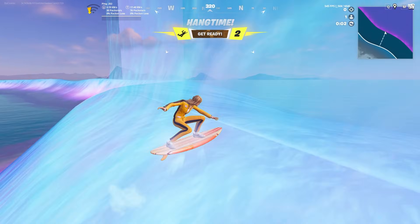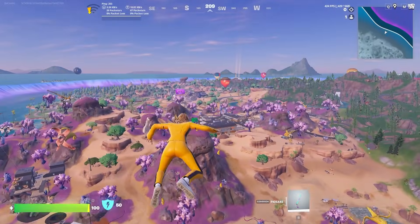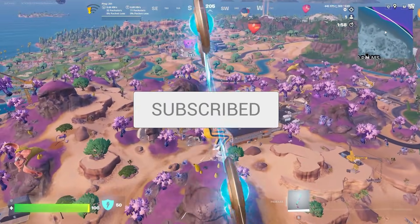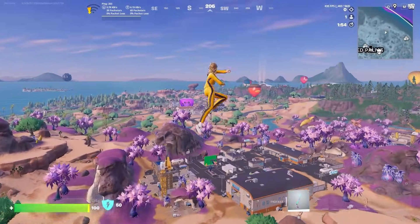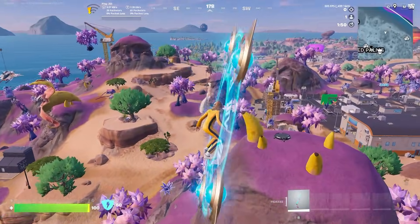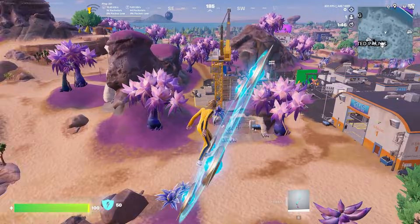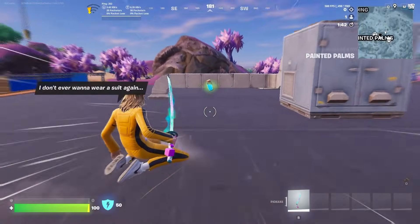In this video, I'll be showing you how to fix high ping in Fortnite Chapter 7. It's a very simple method, so if you find this video helpful, be sure to drop a like and subscribe. Now, as you can see on the top left, my ping is currently 253, so I'm lagging a lot. I got the down arrow, which isn't a good sign, and my character is kind of moving all over the place — I'm not able to just glide normally and smoothly.